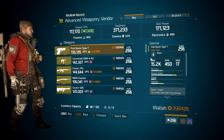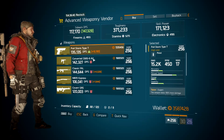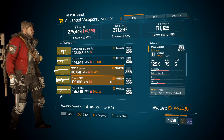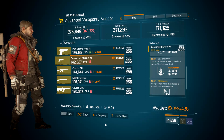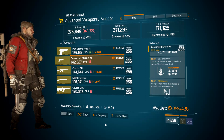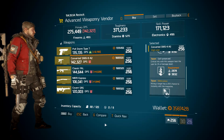This week at the Advanced Weaponry Vendor, just upstairs from the terminal, we have a PX4 Storm, a Converted SMG9, a Classic Fal, an M870 Express, a Covert SRS, and a Classic M60. We're going to have a look and see if there are any other weapons around the world worth picking up this week, followed by gear, and then the extras — gear mods and weapon attachments.